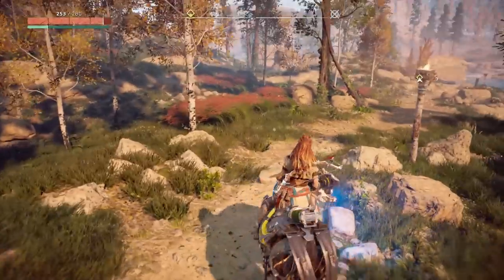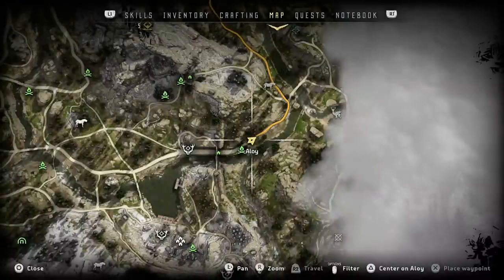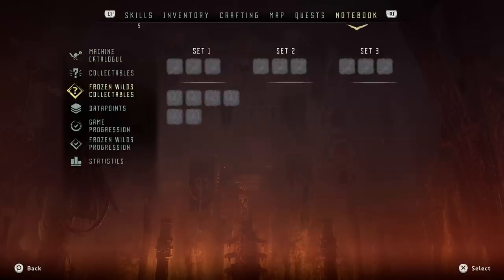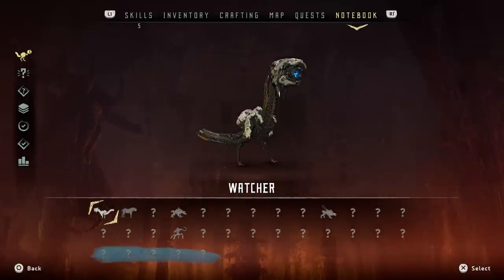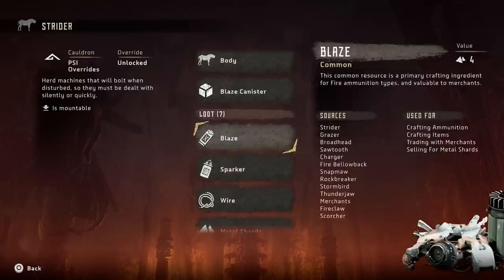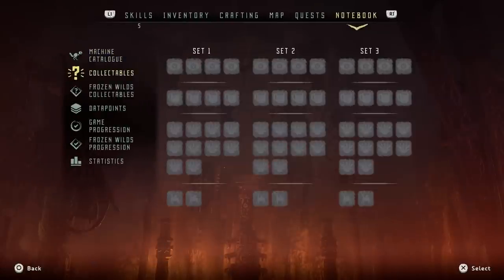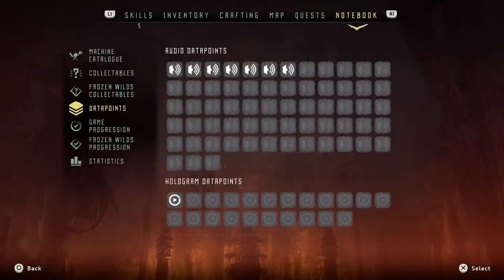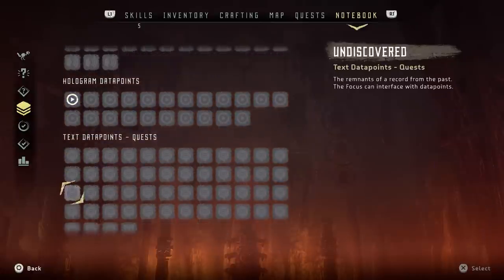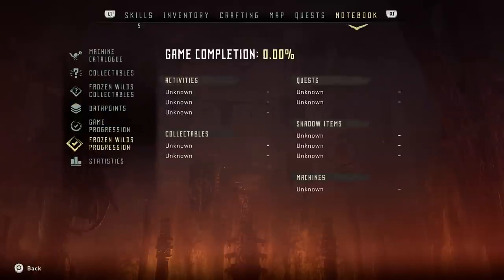I did a little bit of menu exploration between episodes, because a lot of new stuff had happened. I was digging through to see what all is in here. There's a machine catalog, which is really cool — I can use it to look at weaknesses and see what sort of things they drop. That's very helpful. I can also look at collectibles, data points, which includes all the audio logs I collected, video logs, and a lot of other stuff. Game progression percentages — that's nice.